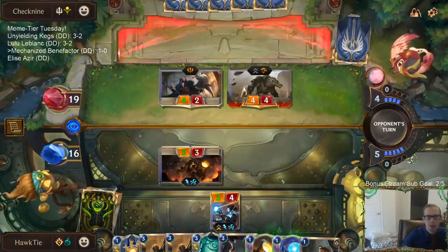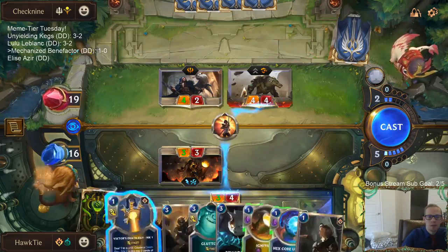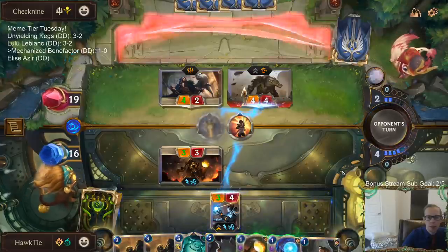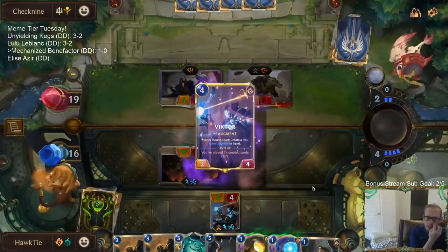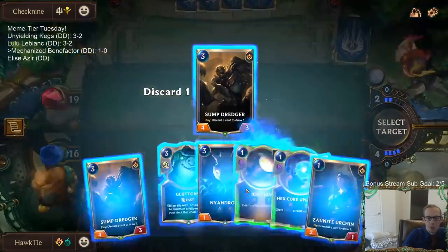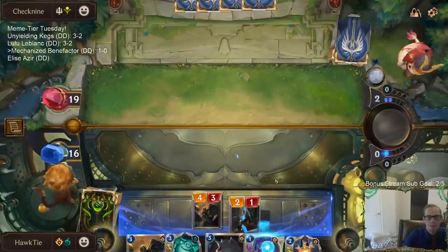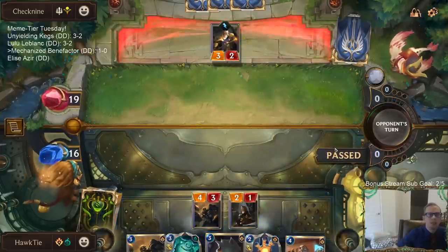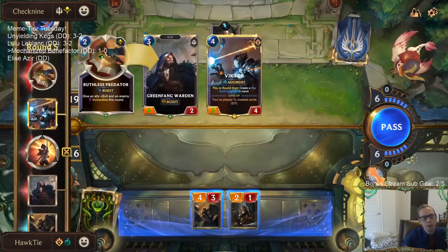A little surprised they didn't just attack with the 4/2 first. Exhaust — does that mean I'm losing Victor? I'm even losing the other Victor there. Let's cycle these away. Eminent Benefactor. We did kill Renekton and got rid of Ruthless Predator. Just regular Ruthless Predator though. Lame.